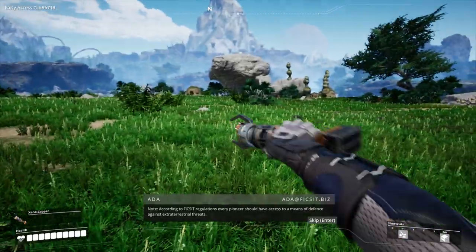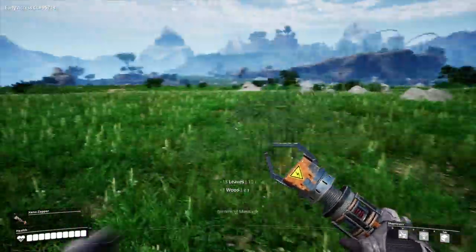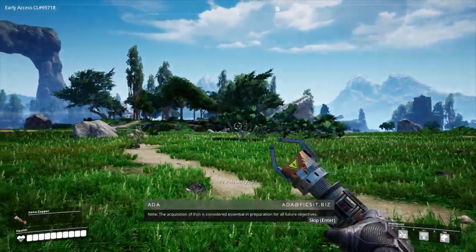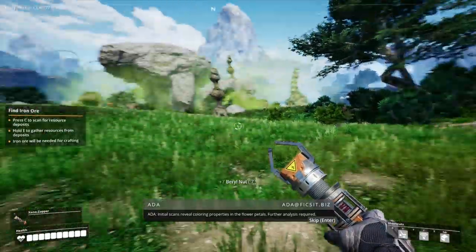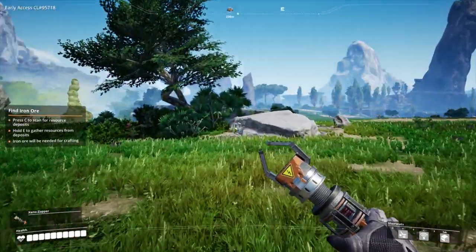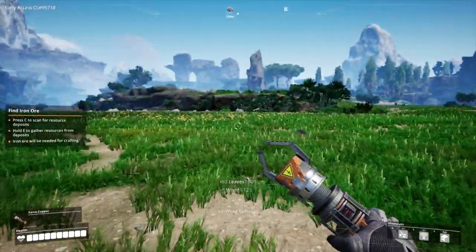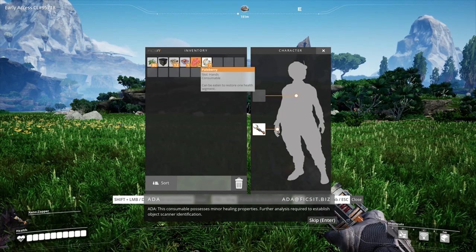Second objective: please ensure you have your FICSIt Incorporated Xeno-Zapper equipped before leaving the drop zone. Note: according to FICSIt regulations, every pioneer should have access to a means of defense against extraterrestrial threats. Some leaves and some wood and stuff. Please familiarize yourself with the resource scanner to find iron — the acquisition of iron is considered essential in preparation for all future objectives. Press C to scan for deposits — 242 metres. Let's just grab all the bushes; we're probably going to need it for something.